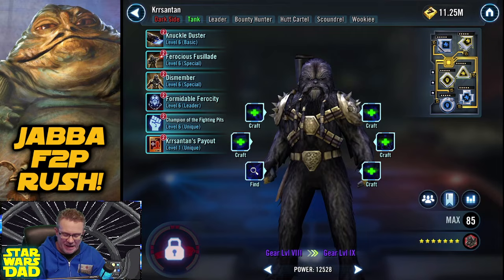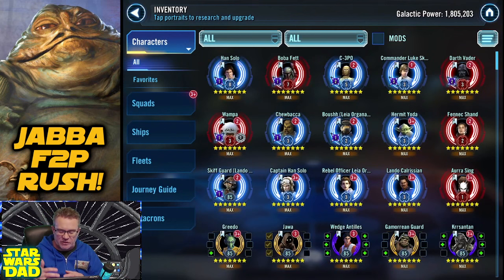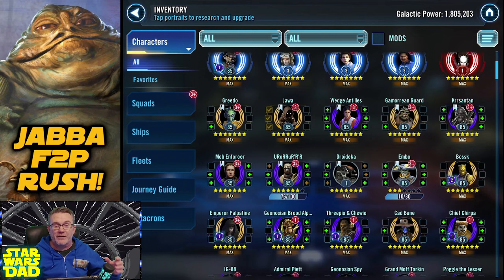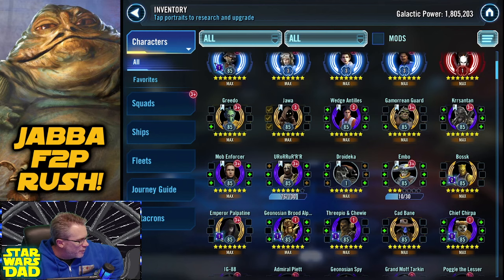I'm gonna farm kyrotechs like crazy for the next couple of weeks, and then hopefully get Jedi Knight Luke to relic right away - though I don't think I will; I need a lot of kyrotechs. The kyrotechs are what's holding me back on Kursantin and JKL. I need 100 kyrotechs each for Greedo, Jawa, Gamorrean Guard, Mob Enforcer, and Aurora - we're looking at like 1,200 kyrotechs total. At 100-150 a week, that's about 10-12 weeks.